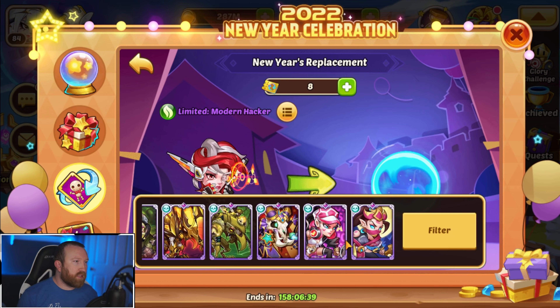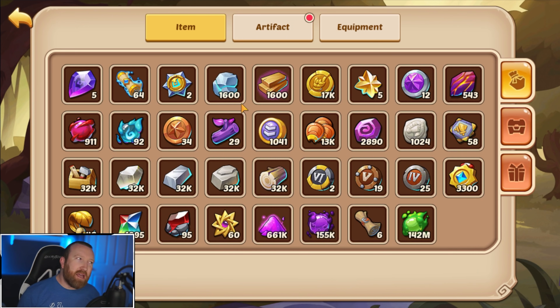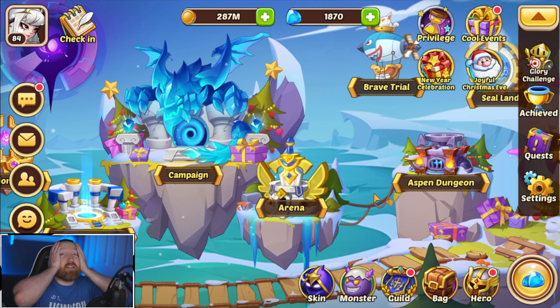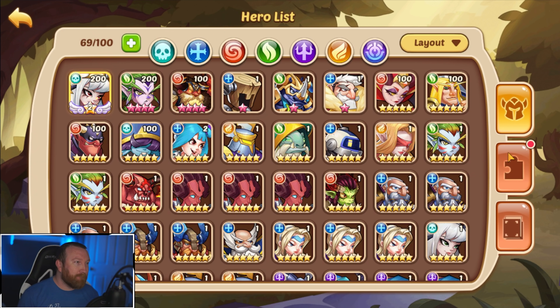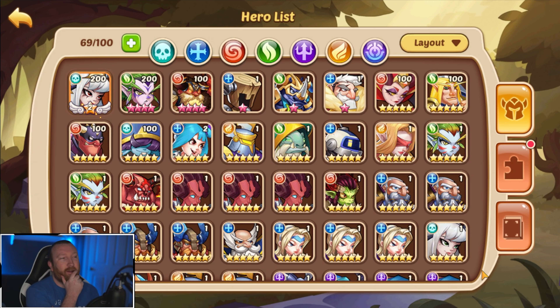I was wondering if we could do a limited skin swap into Eloise — but no, that's not something we can do. No pay-to-win artifact either, which feels so bad. That would have been so clutch, but luckily Eloise doesn't really need the pay-to-win artifact so we're not that far behind. I kind of want to make her E3 today — is it optimal for progress? I would say yes, but this is a tough decision.